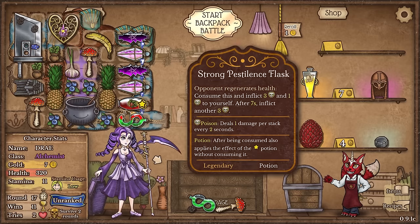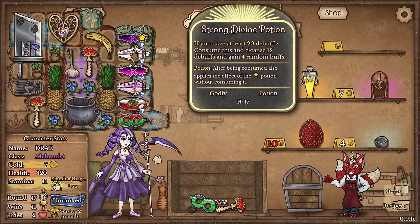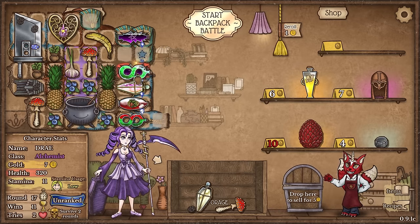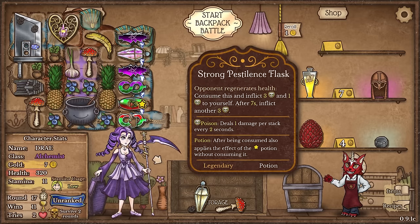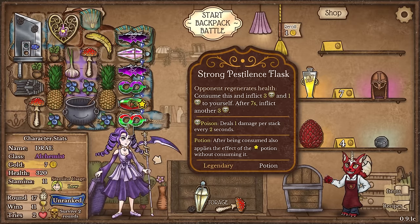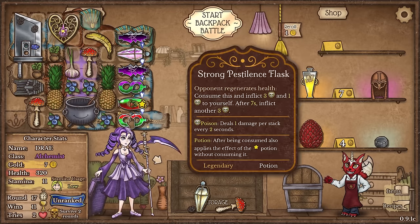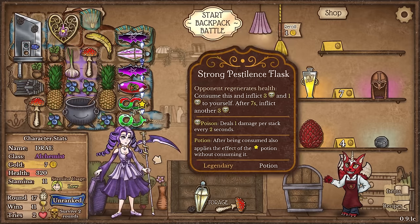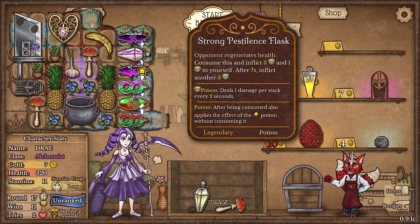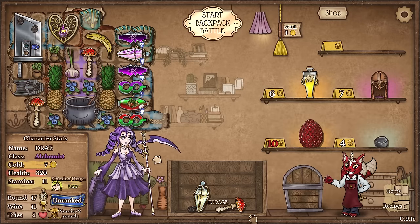I definitely want to get this strong pestilent flask down here. So what do I want to get rid of? I feel like I'm not going to get divine potion utilized twice. So I'm going to get rid of that one. And I'll throw that down near the bottom because that should be used pretty quickly. Because you got to remember, I'm trying to make these potions go in the order that they're used. Because after being consumed, it applies the effect of the potion without consuming it. So essentially these things can stack on top of each other if the potions are not used in the middle of this list. I'm still very much learning how the potions should work.